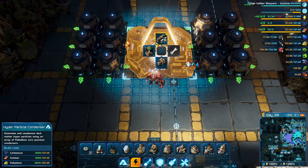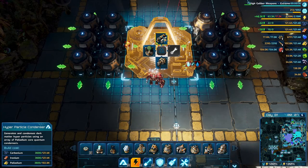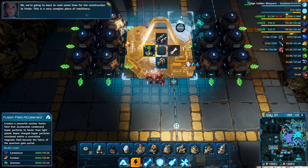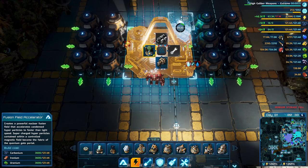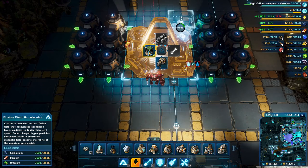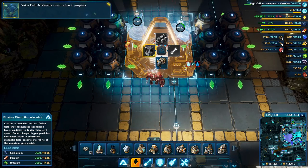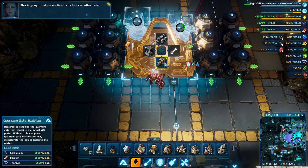We have to build these three additional items — those are the three things we actually researched. Generates and condenses dark matter hyper particles using an array of palladium core quantum condensers. Wow, that is a lot of fancy words. The hyper particle condenser construction is in progress. Fusion fuel accelerator — it creates a powerful nuclear fusion fuel that accelerates condensed hyper particles to faster than light speed. Supercharged hyper particles contained within a controlled magnetic field become the fabric of the quantum gate portal. Sounds good. This is going to take some time — let's focus on other tasks.